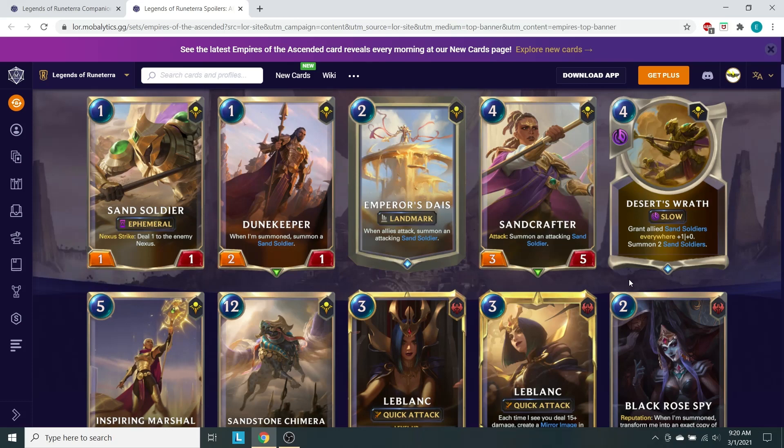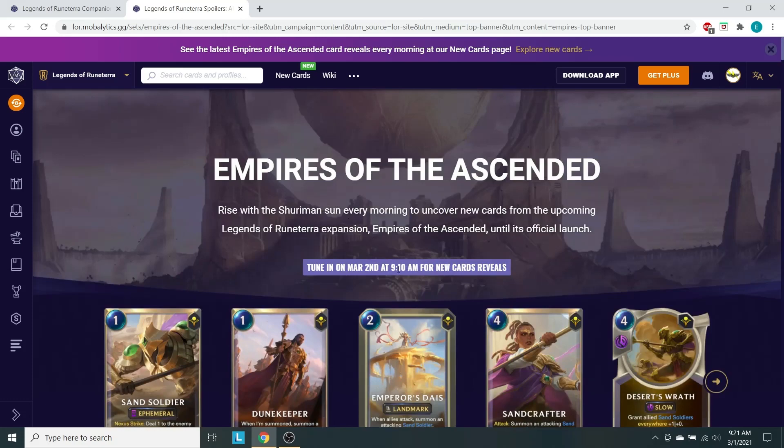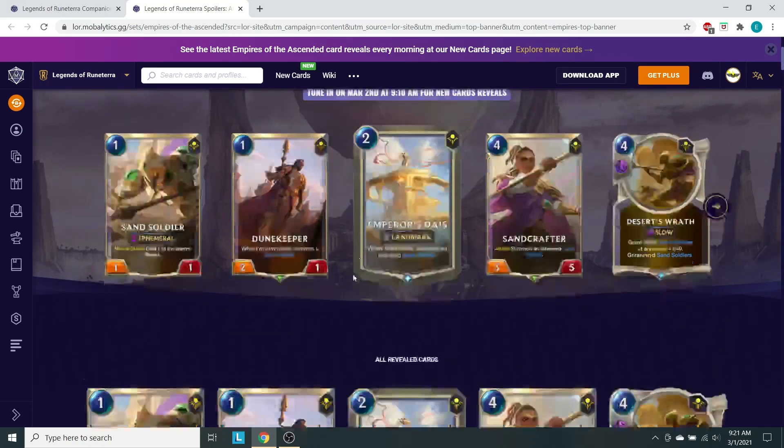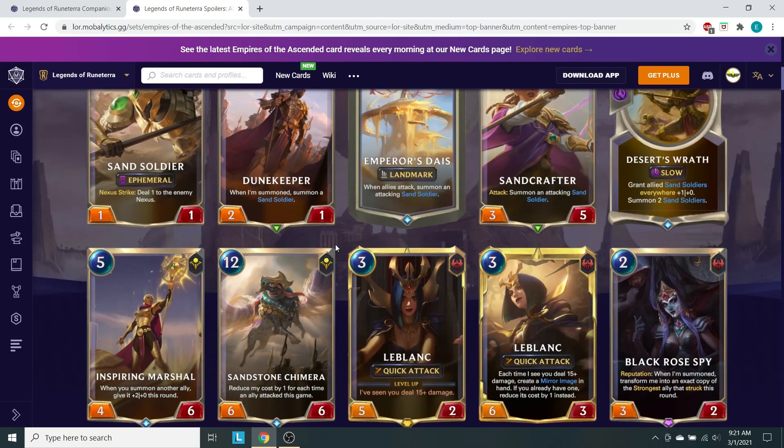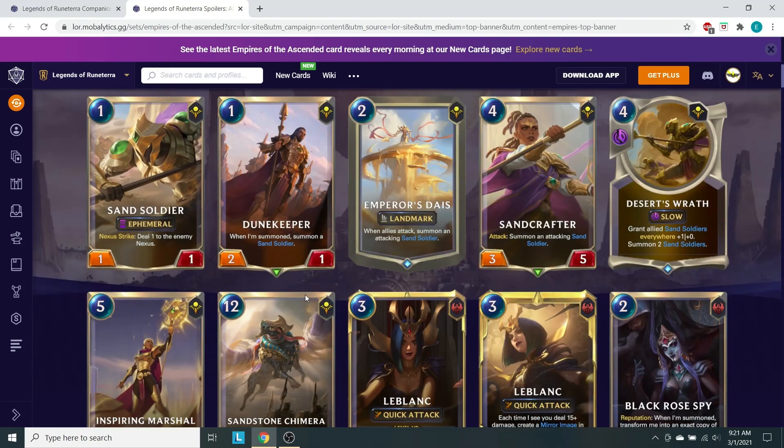They're saving probably their best reveals for tomorrow — just like they did last time with Aurelion Sol and the Celestials. So I could see them having something crazy with Azir. We'll see what Azir actually does, how he levels up, and what sort of support we're going to get. The next reveal is March 2nd at 9:10am — that will be the last batch of card reveals until the expansion hits on Wednesday. If you guys enjoyed this video, don't forget to like and subscribe to the channel, and we will see you tomorrow.